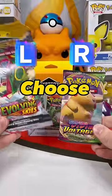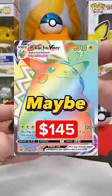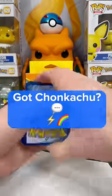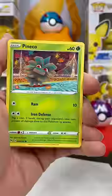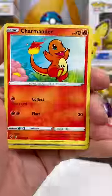Now's your time to choose right or left. The brave will choose Vivid Voltage. Maybe we'll see this guy — comment a Lightning Bolt and a Rainbow if you have Chonkachu. Does Vivid Voltage have a chance to beat Evolving Skies? Let's see.